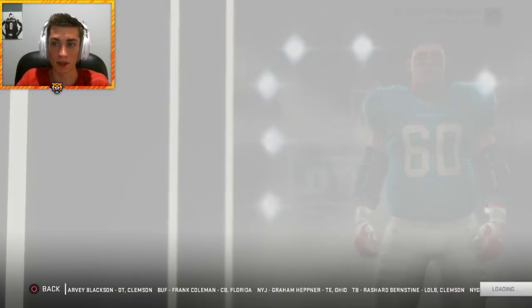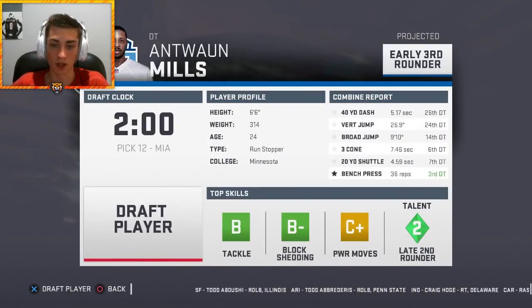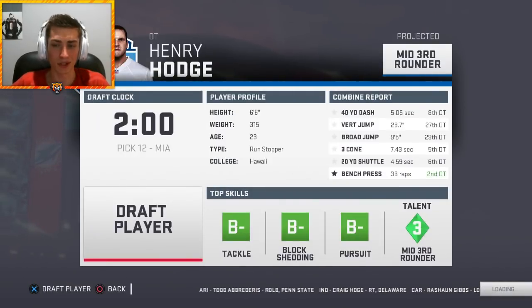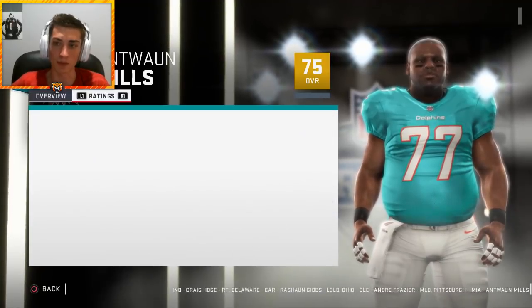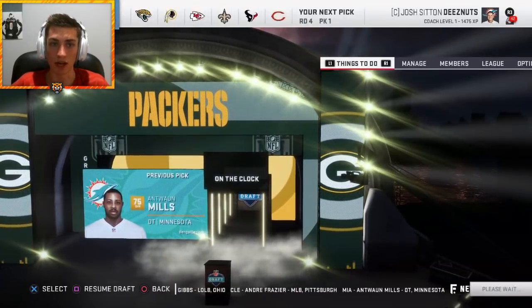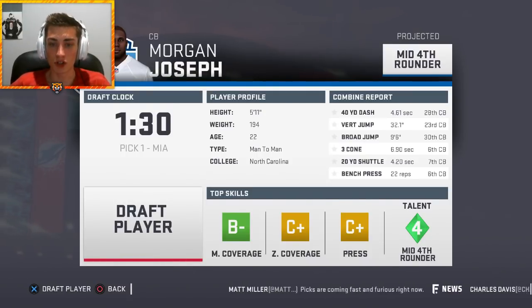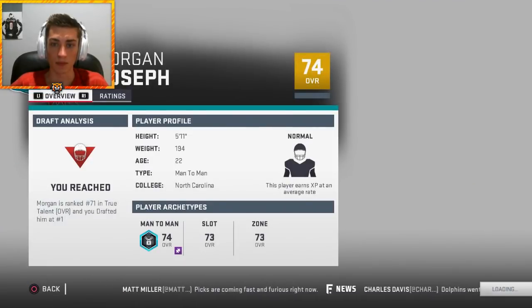Debating between defensive tackles Antoine Mills and Henry Hodge — both had 36 reps, both fit the scheme. I go with Antoine Mills: 75 overall, normal development, 90 strength, 80 block shed, 79 power moves. Not as high as I hoped. Then trading down a couple late picks for future picks. Also selecting Morgan Joseph from UNC — a 74 overall cornerback with great top skills, 86 speed, 82 man, 77 zone. Good slot corner.